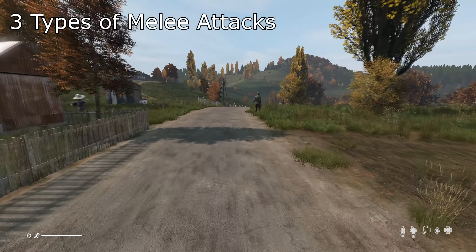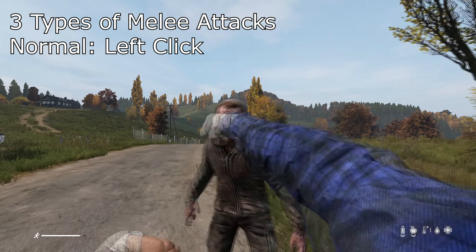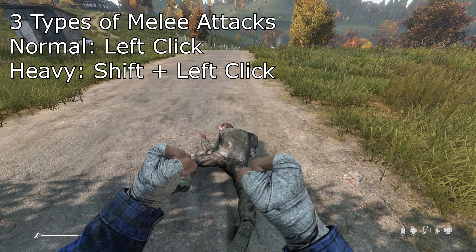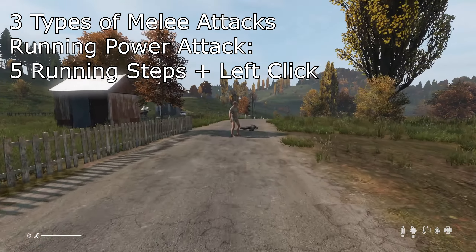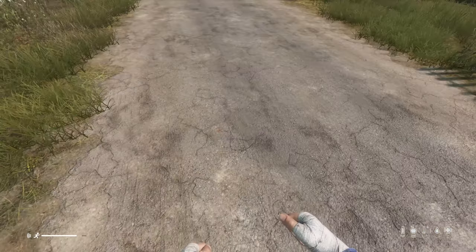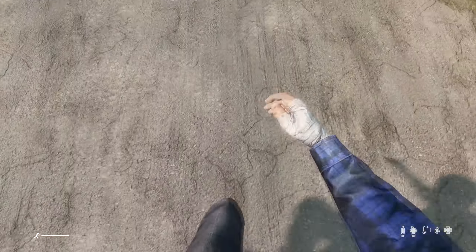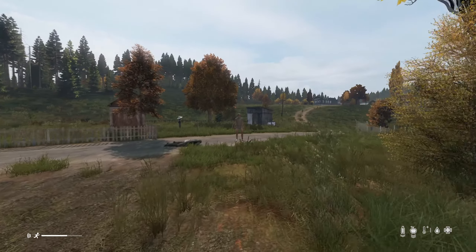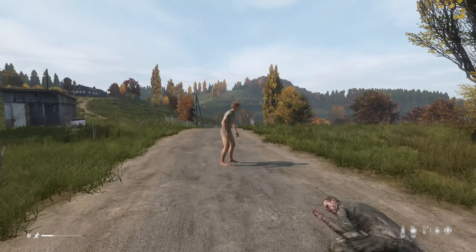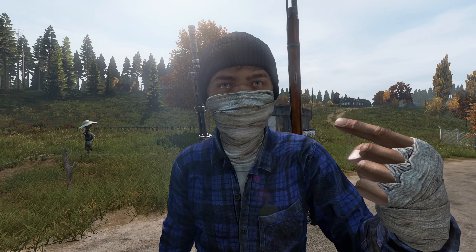There are actually three types of melee attacks you can do with your fists and other melee weapons. The normal attack is raising your fist and left clicking. A heavy attack is performed by holding Shift while you attack, but you'll need enough stamina. There is also a lesser-known running heavy attack — get a running start of about five steps and then left click. It hits with a longer range and even damages players who are blocking. Almost nothing comes up if you google it; it's like a hidden attack only veteran DayZ players know about.